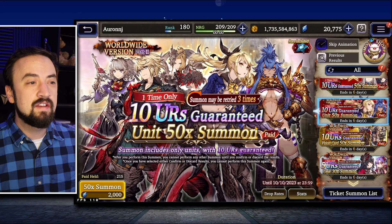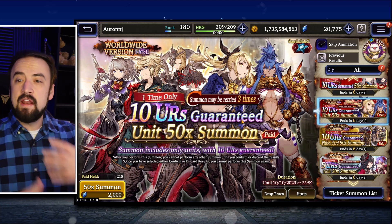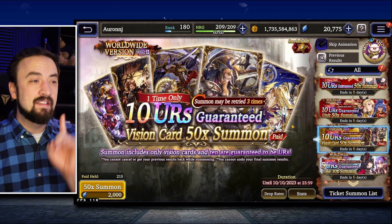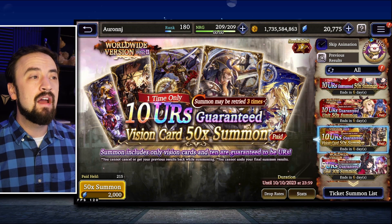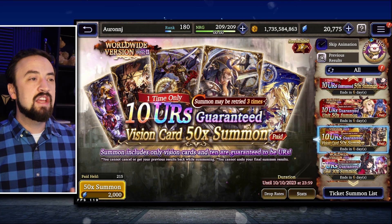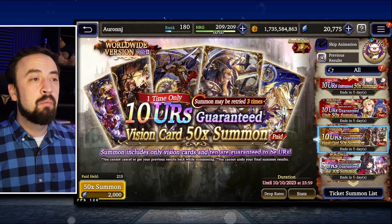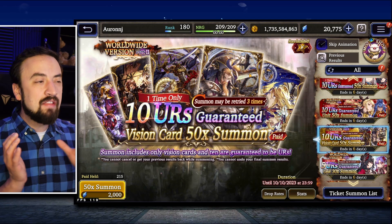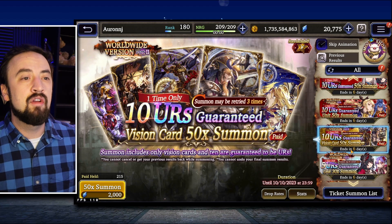We used to get just the 10 UR Guaranteed, but now it's a 50 pull instead, so you're going to end up getting a lot more than 10 URs unless you're massively unlucky. But my favorite paid banner this week is the vision card only 50 pull with 10 URs Guaranteed, retriable up to three times. If you're a new player, there's such a chance you'll catch vision cards, espers you don't have, and shards for vision cards you're working on. Being able to retry it three times really decreases the bad luck. Would I like a select element? Of course, but this is very, very good value.